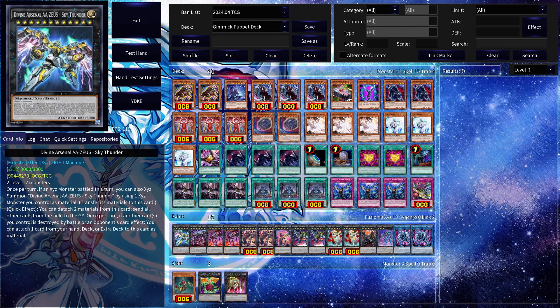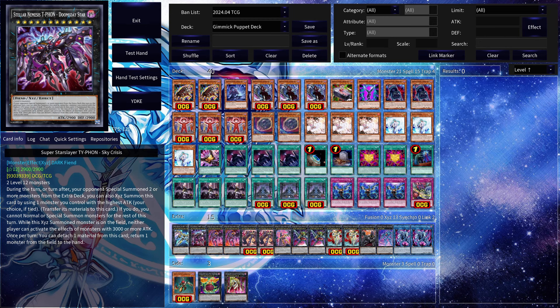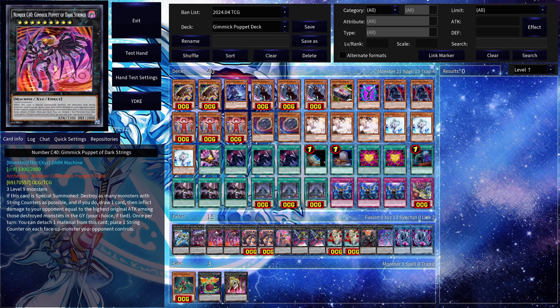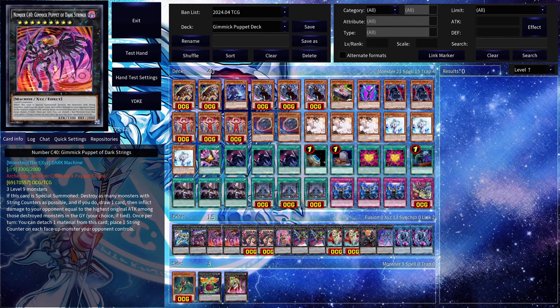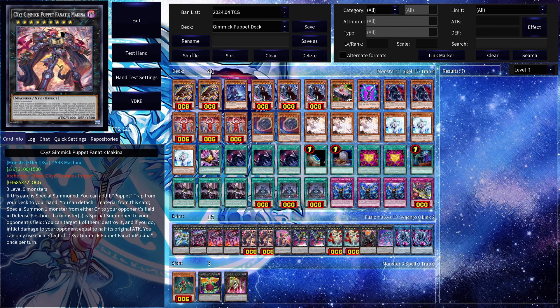Before the extra deck — if you're enjoying the video make sure to like, comment, and subscribe. Now for the extra deck: we have Divine Arsenal, and since we're running big Xyz monsters we of course have Zeus. One copy of Typhon — if your opponent establishes a very powerful board with strong monsters, being able to summon him is always powerful. Two copies of Gimmick Puppet of Dark String — this card special summons and destroys as many monsters with string counters as possible, and if it does you draw a card. You'll be putting string counters on using Number 40 Gimmick Puppet of Strings, which is why we have two of each.